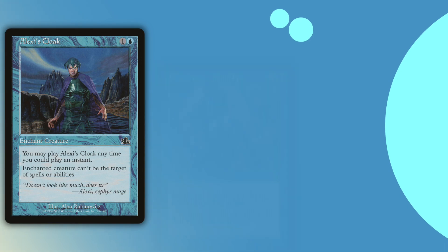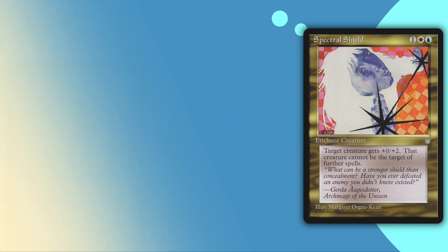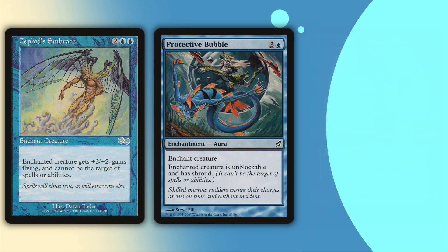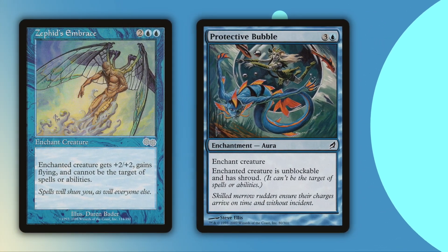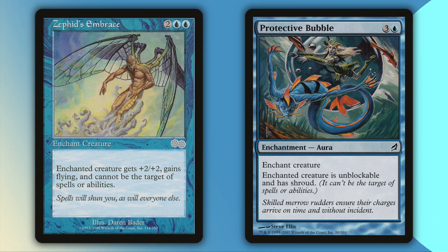I then run a package of five cards to prevent the creatures in question from being targets, starting with Alexei's Cloak, Diplomatic Immunity, and my personal favorite, Spectral Shield. Cephed's Embrace and Protective Bubble are four mana, so you can grab a bit larger things, but all the cloak cards are really good at grabbing utility creatures that you want to abuse over and over again.